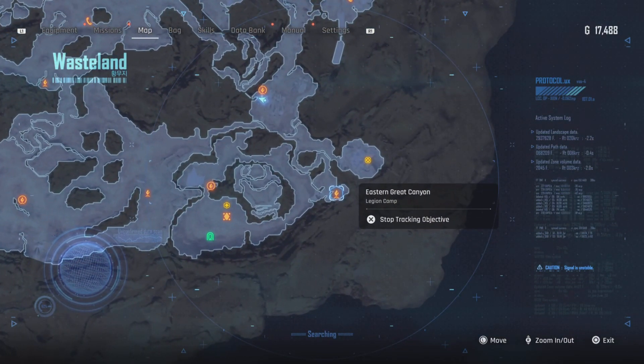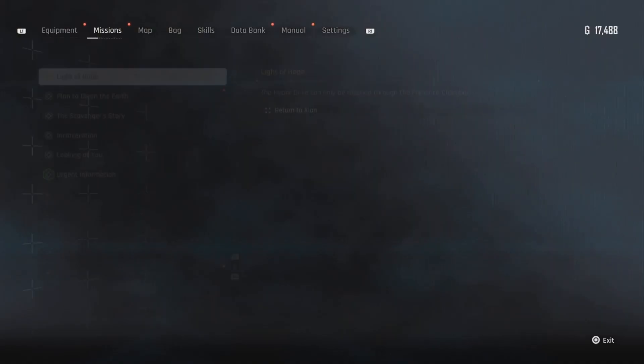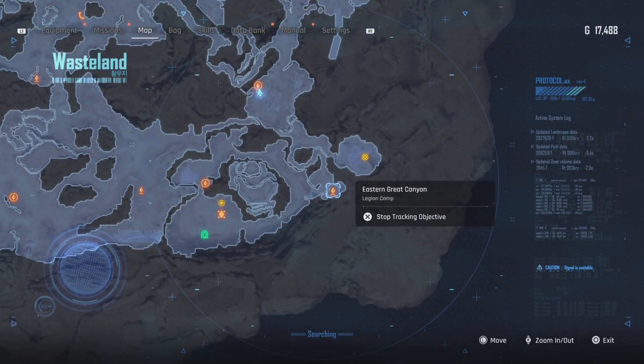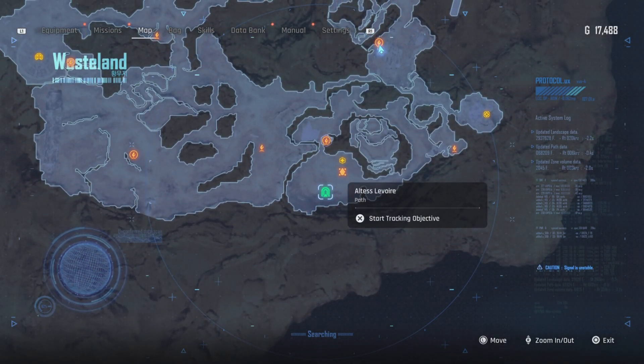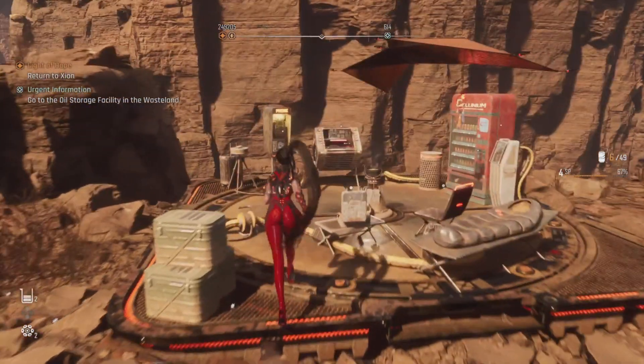The next one just down there is the base camp — that is not a fast travel. However, the next fast travel is another automatic one, just outside the oldest lavoire, and that isn't going to need showing as it's automatic.